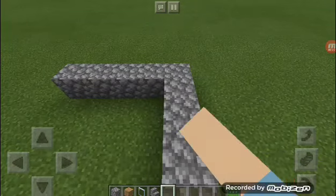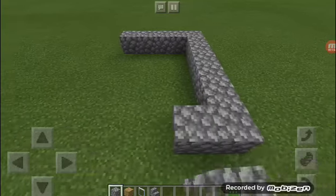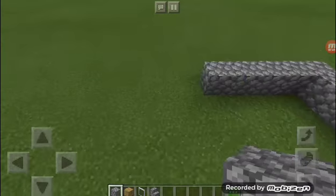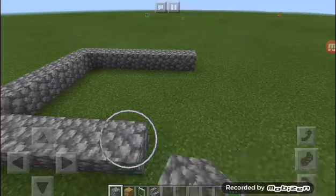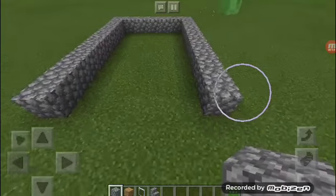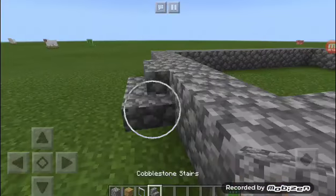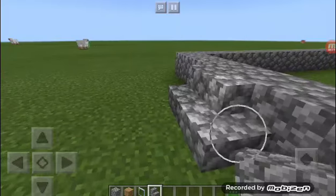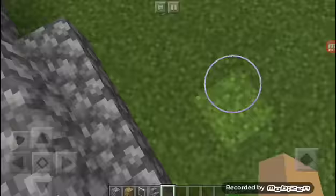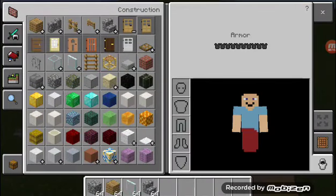Then go here — one, two, three, four, five blocks. Actually six, seven. So we got a long big modern — actually it's not five blocks, it's gonna extend over here, out up to ten blocks. Then it's gonna be the doorway. Put another cobblestone stairs, one from each side — like that. And this is how you can make a different version of a village house.